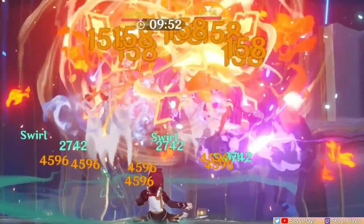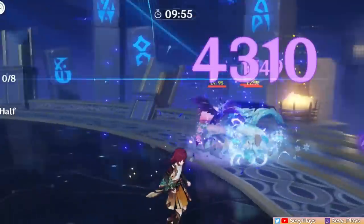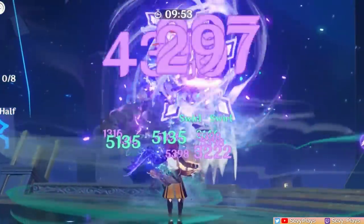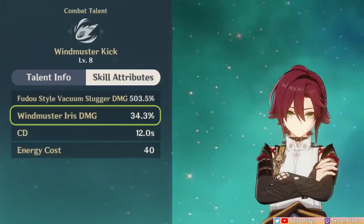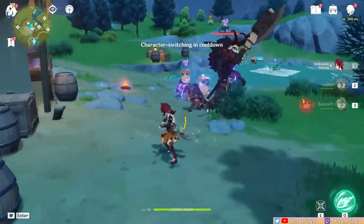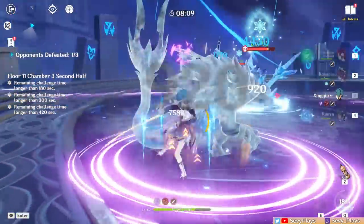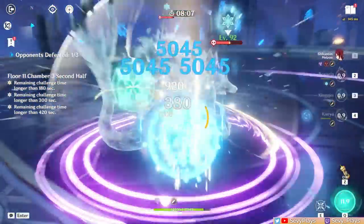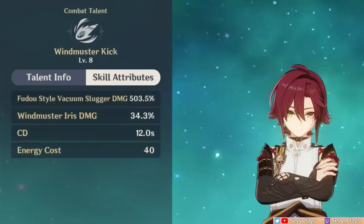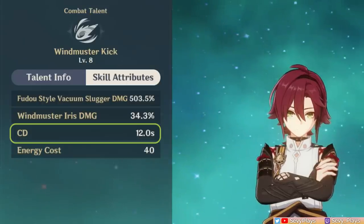It also has this mechanic called Windmuster Iris, wherein if it comes into contact with an enemy affected by Pyro, Hydro, Cryo, or Electro, each enemy will explode and deal that respective elemental damage in a small AoE. It's kind of like Childe's Riptide, which does quadratic damage. Unfortunately, this effect is also underwhelming — the Windmuster Iris damage multiplier is very low, and it's difficult to trigger elemental reactions since enemies will likely all have the same element. The biggest benefit is that it reapplies that element on the enemy.